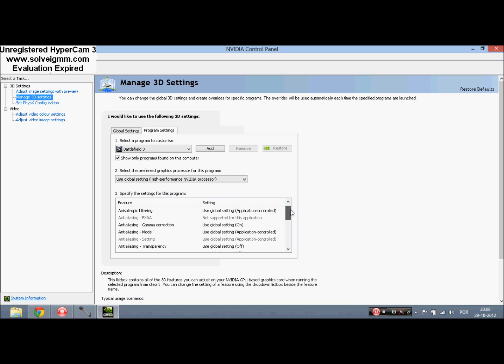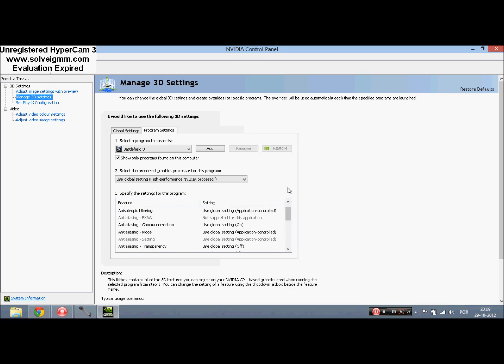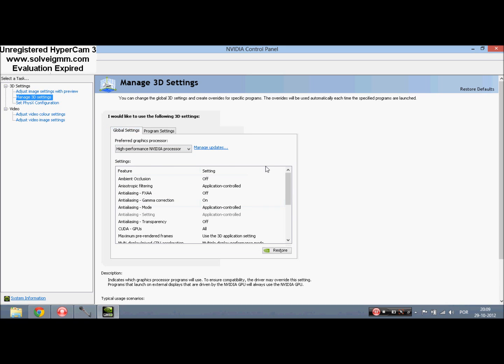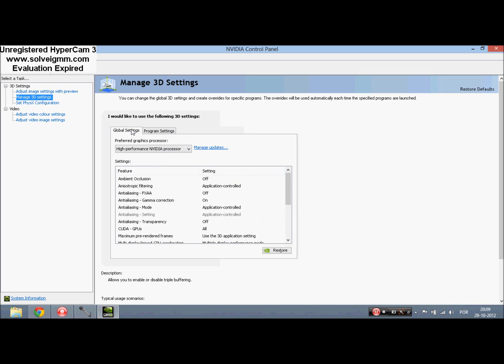When you go to your specification settings for this program, keep Antialiasing Transparency off, and Texture Filtering Anisotropic Sample Optimization also off. Those settings really helped for me. If you want, you can also go to Global Settings and put off whatever you want. They also say on YouTube to put texture filtering or other kinds of stuff, but that doesn't really help. Just go to Program Settings, set high performance, and also go to Preferred Graphics Processor and set high performance. That's really the best there is.